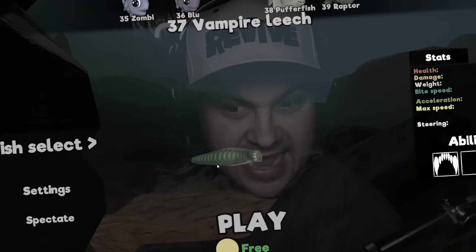We need to find a fish that is smaller than this thing — the vampire leech. What is smaller than a vampire leech? Basically, what I need to do is give myself food that I can eat whole, because clearly I cannot eat a starfish — I'm doing literally zero damage.